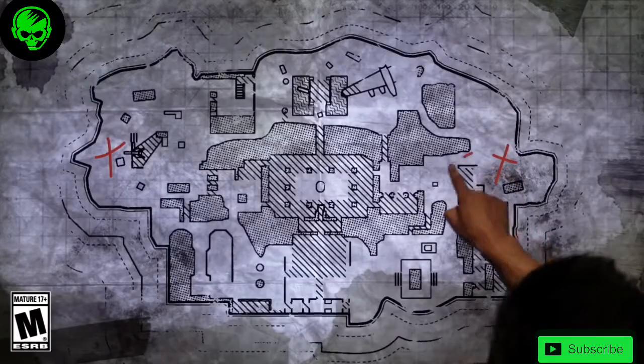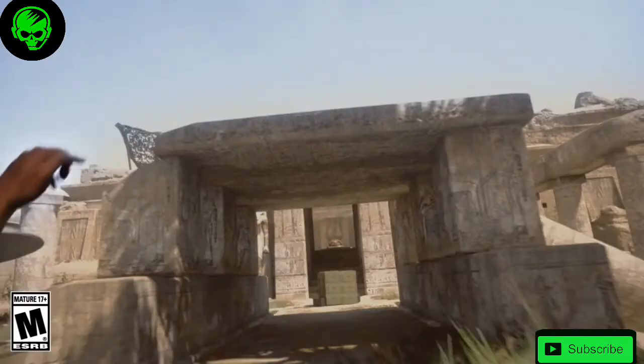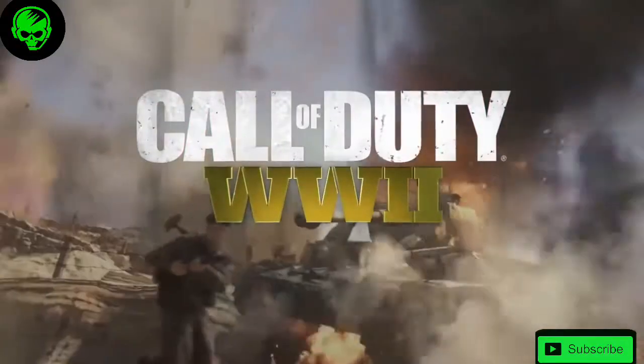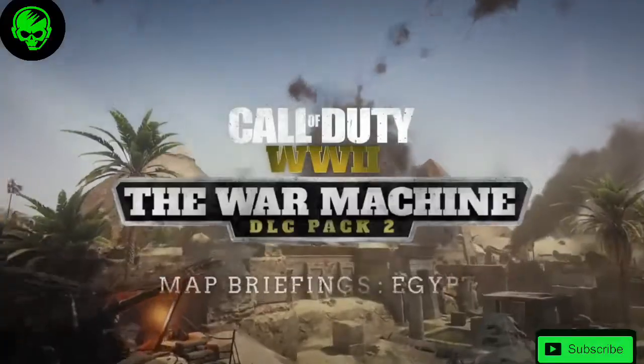This is our series called Map Briefings, where we're going to give you the information you need to know before going to battle. Today we're going to look at Egypt. I'm Matt Abbott, Lead Artist for Multiplayer at Sledgehammer Games.